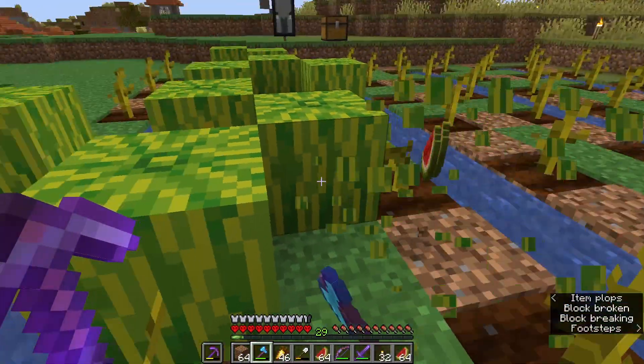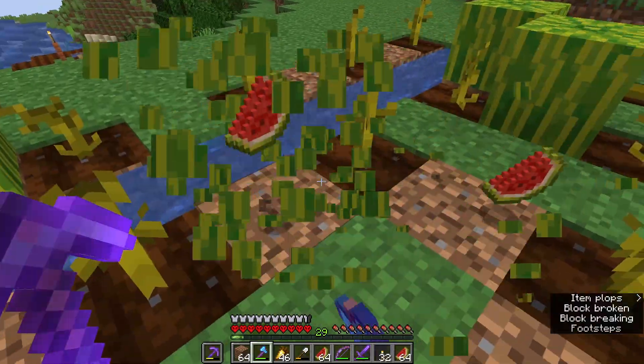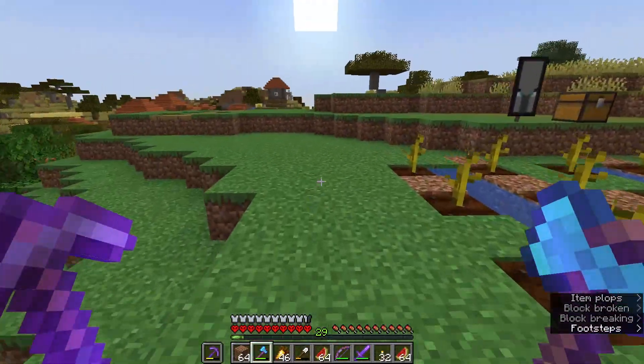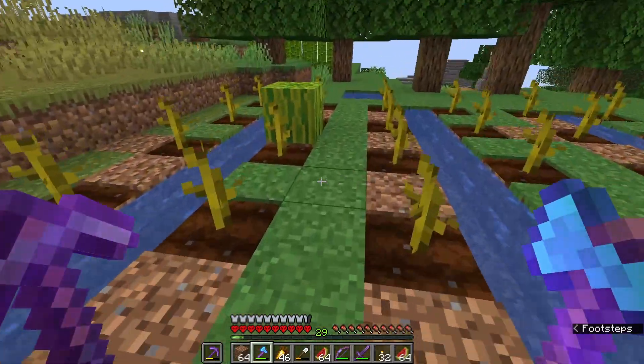The first thing we're gathering up is some melon slices, because we need them to make glistening melons, which will in turn be made into potions of healing. So we're just going to grab a few of these.